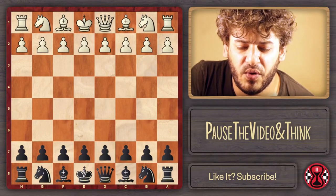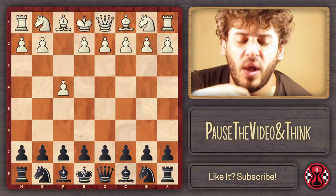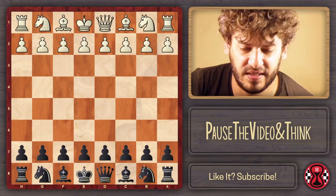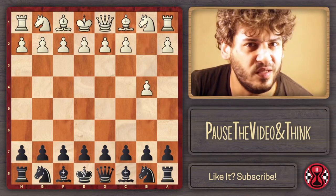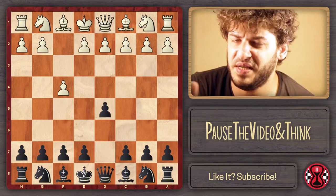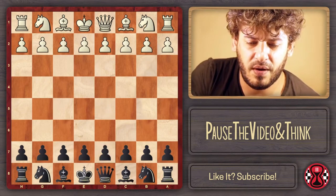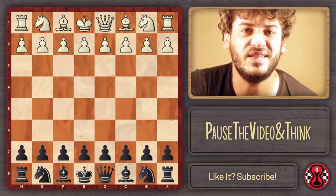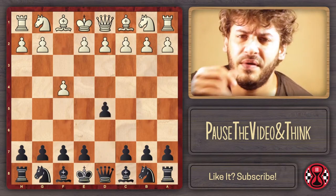Hello everyone in the chess world. Today I'm going to show you what to play against the Bird Opening, which is 1.f4. I'm going to recommend 1...d5. This is kind of cool because if you saw my other video on refuted openings, I showed that against the Grob and against the Polish you can also play d5. So whenever White plays some bizarre initial move, I can play d5.